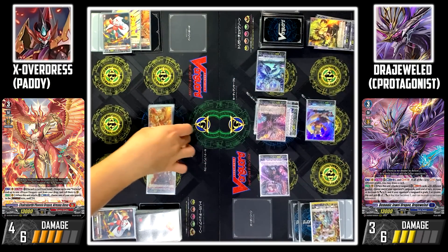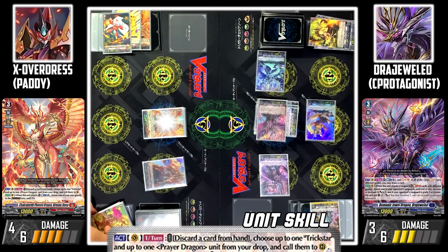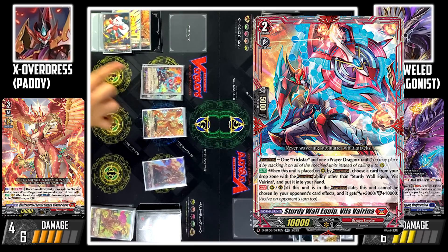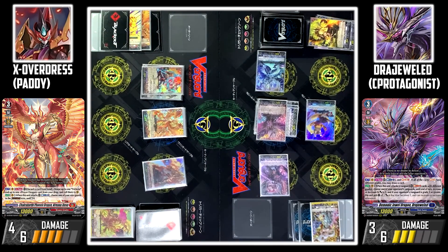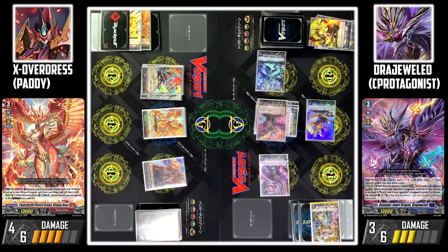My turn. Stand and draw. I'll discard Burning Flame Dragon from my hand in order to activate Jeeva's skill. I'll call back Bramada and Trickstar. Now I'll cross overdress Bramada and Trickstar to Vils Verena. Bramada's skill: when this unit becomes an original dress, I can counterblast 1 to draw 2 cards and discard 1 card. I'll counterblast 1 to draw 2 cards, then I'll discard Flare Veil Dragon. Vils Verena's skill: when overdressed, I can choose 1 card with the overdress ability from my drop zone other than this card and add it to my hand. I'll add Garon Verena to my hand.